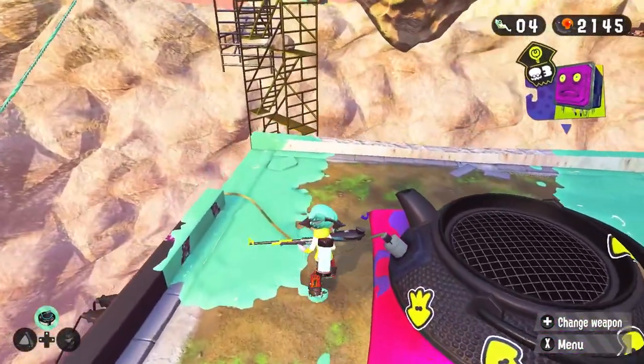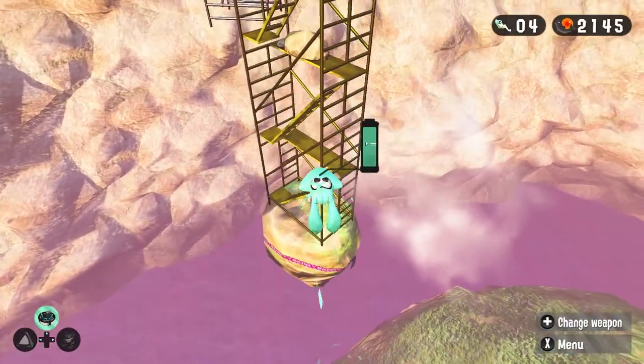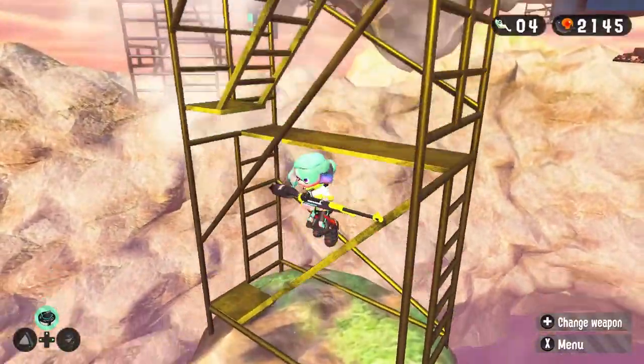Or if you've defeated the Octostomp, just Super Jump. Get up on the very edge of this corner, and then jump to the platform. For me, it's a little more challenging than the other jump.